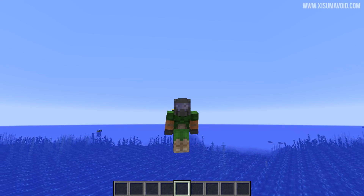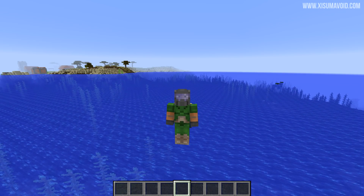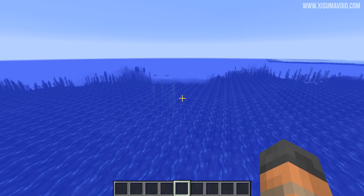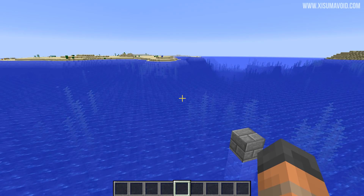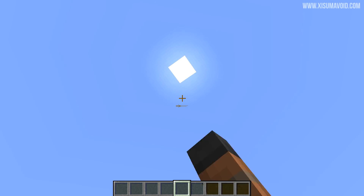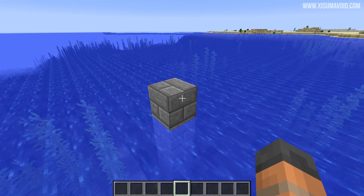Mob spawning is based on the player location. If a mob spawns over 128 blocks away from where I am right now it will instantly despawn, and in order to have a good farm what we don't want is lots of fishies swimming around in the ocean, because then they won't be spawning inside of our farm. So what we've got to do is set up a position high up in the sky and build our farm over the top of the ocean. When we're standing up at the top, the fishes won't be able to spawn in the ocean below.